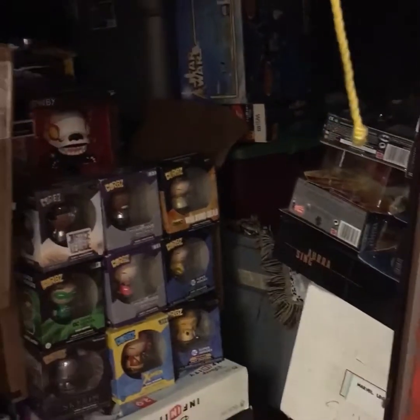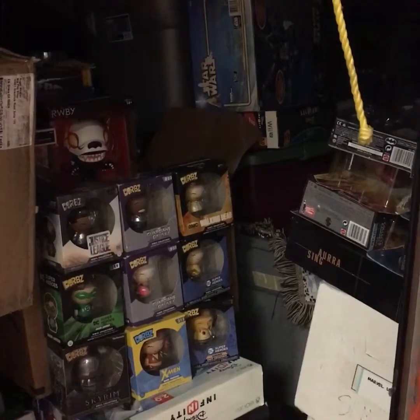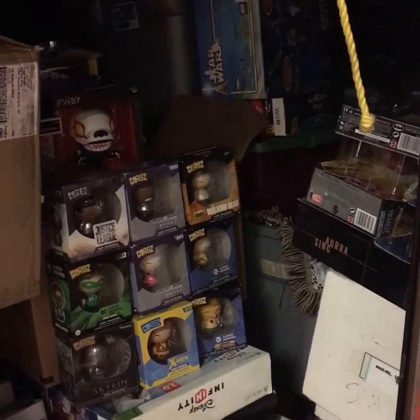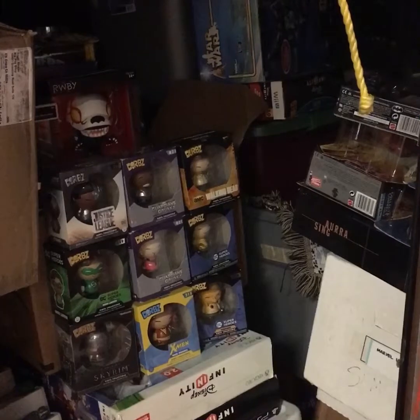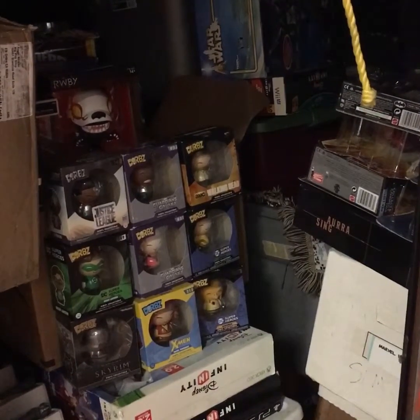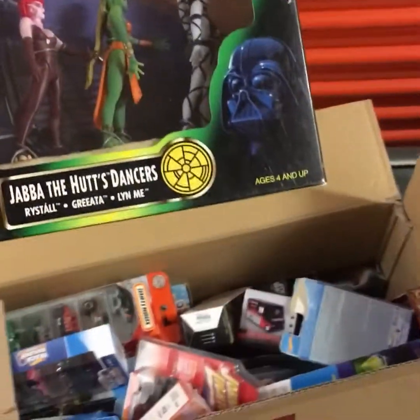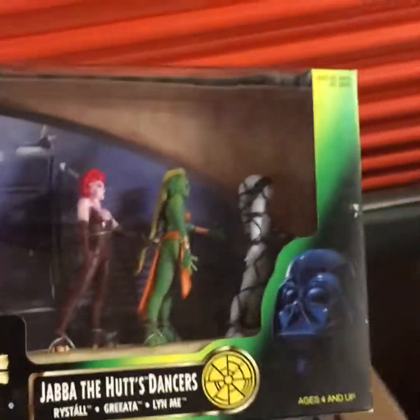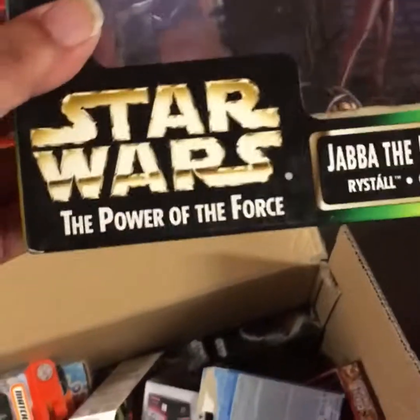And there is the stash. That tub has got my Skylander inventory. I'm going to dip into it for my own personal reasons and grab me a couple Skylanders. So as I'm digging through my new inventory — I didn't really look all the way through it — I'm like, why is this box so heavy? And I found this: Power of the Force, Jabba the Hutt's Dancers.